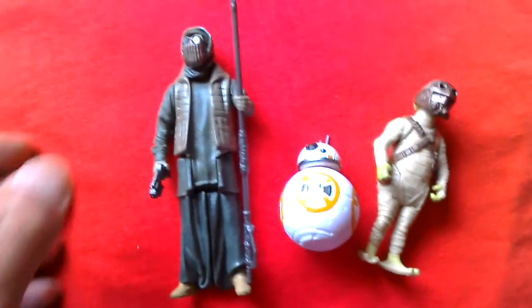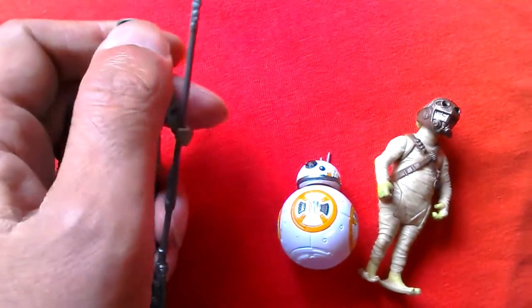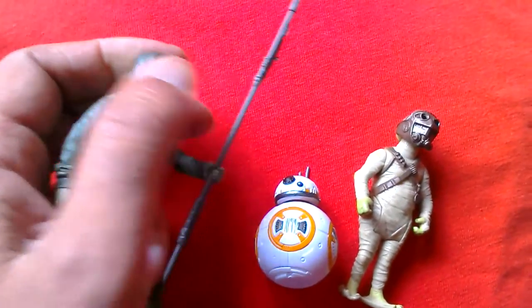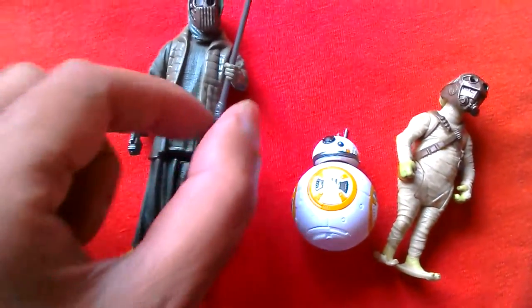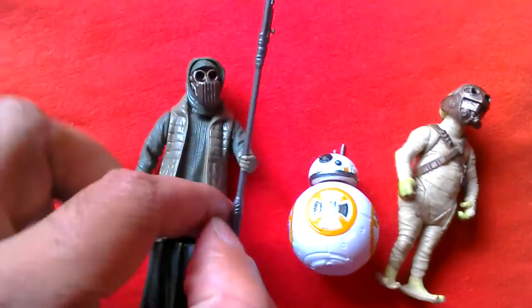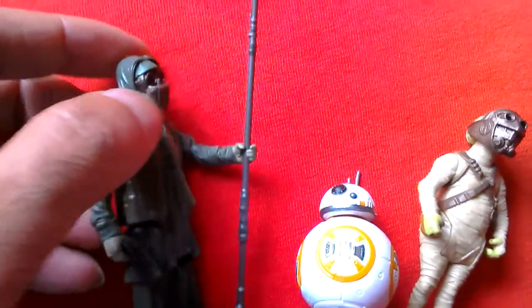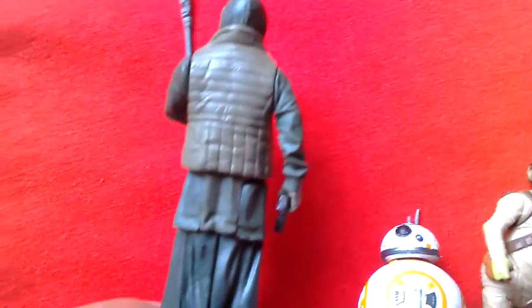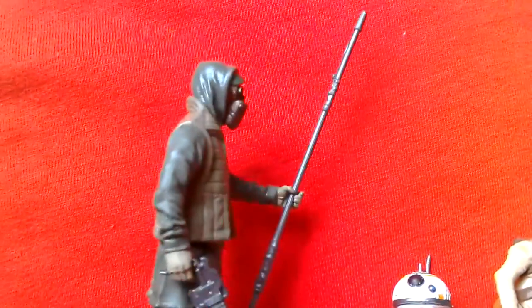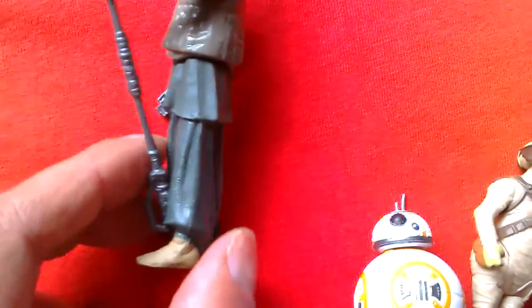Here are the three figures. You've got Unka's Thug here - looks amazing. Got a ball-jointed head, shoulders, and hips. Comes with this little pistol and this long staff. Looks really cool. That's the back of the figure - got a nice weave to his jacket there. He's wearing a sort of hoodie and he's got little tan boots on.